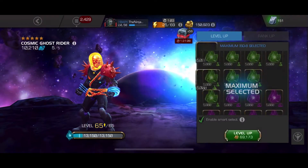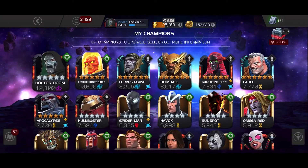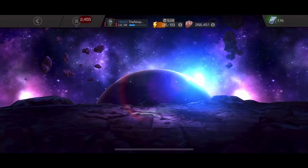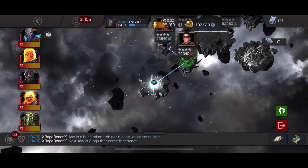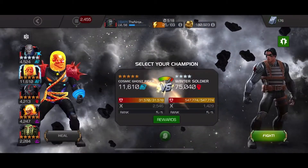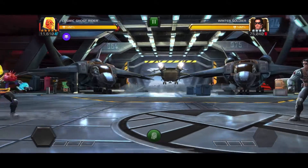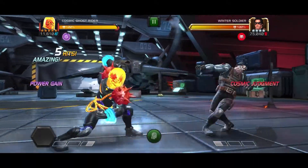Here's where I clicked the button and this guy is officially maxed out. So today we are going to hop into Realm of Legends first, then head into some Act 6 Cavalier stuff. We are going to go up against a bit of a challenge: 6.1.1 with the No Retreat Global Node. The reason I wanted to try this node was because it kind of fits Cosmic Ghost Rider's playstyle.